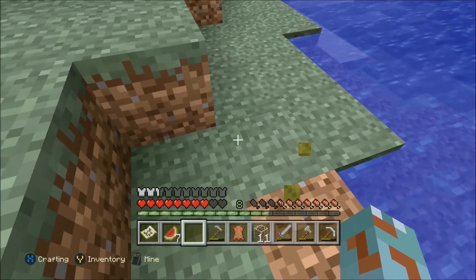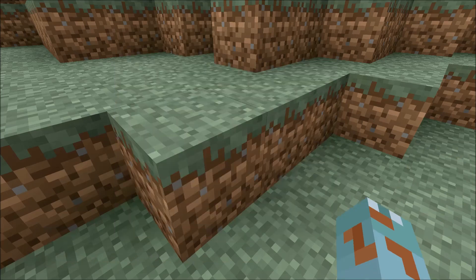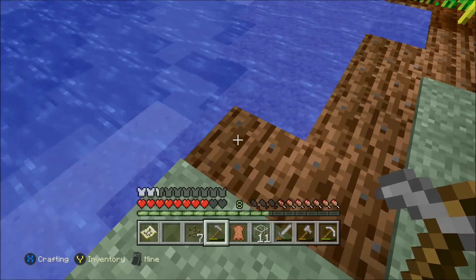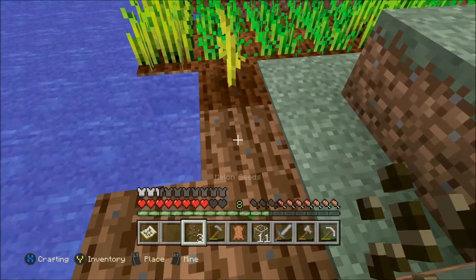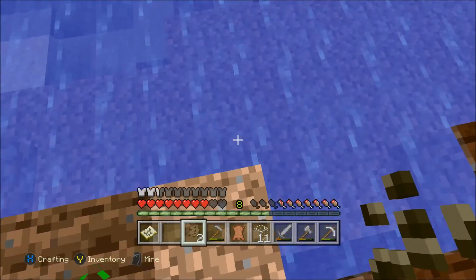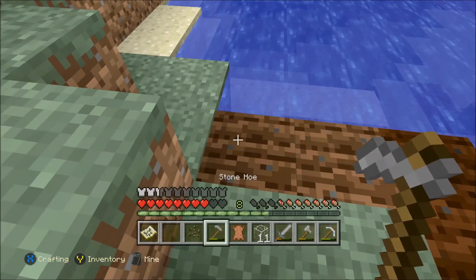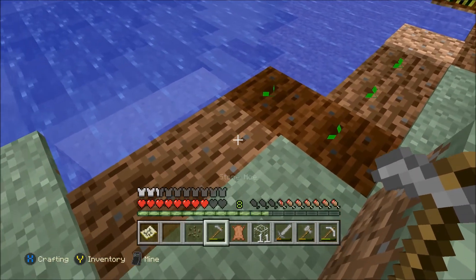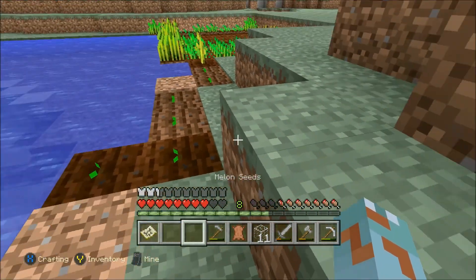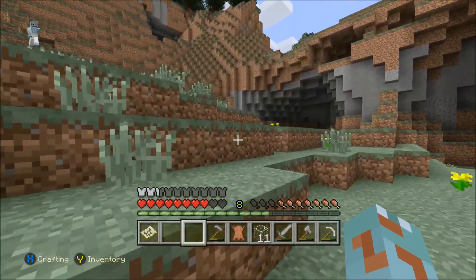So our melon grew! Okay, that was a lot of melons. We are going to turn these all into seeds and plant more melons - that would be the smart thing to do anyway. We're going to plant them in a spot where they can grow somewhere. For example, this one could not grow anywhere, but this one could grow there. So now we're just going to wait for those to grow.